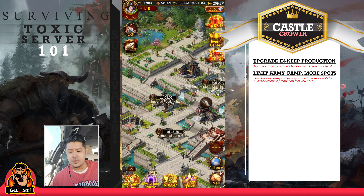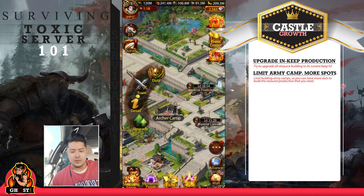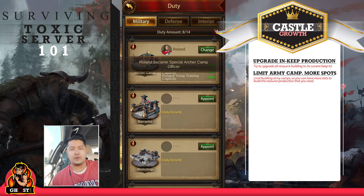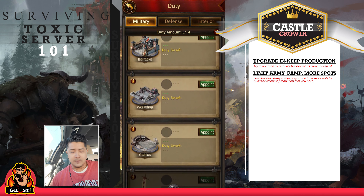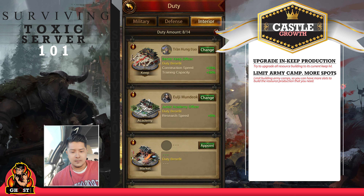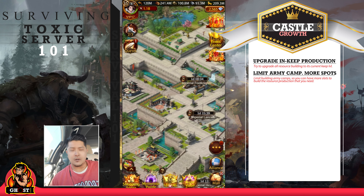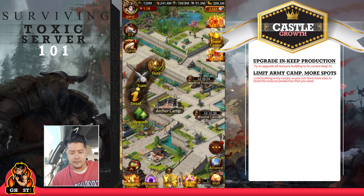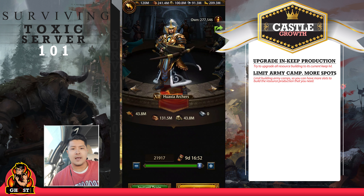Another way is: if you put your highest general into your barracks, workshop, or stable as a duty general, and you put another general into your keep as a duty — like right now I have Zhang Huangdao, which gives me 30% training capacity — those two duty generals will maximize your training. Earlier you saw my training at 15,000; now I can train 21,000.